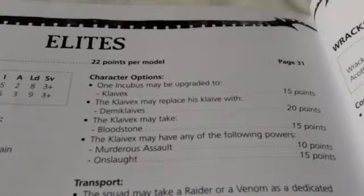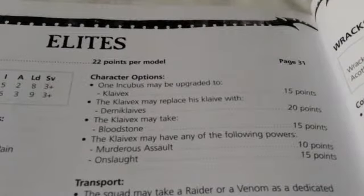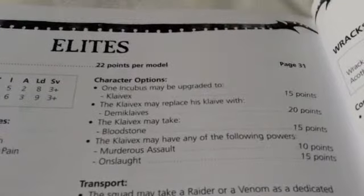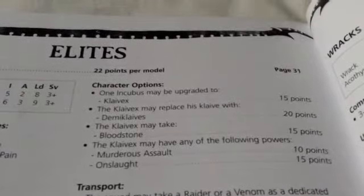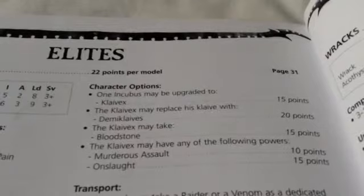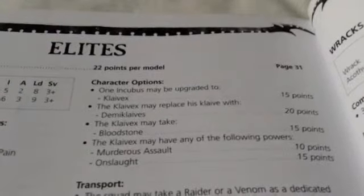He may upgrade his Clave to Demi-Claves for 20 points. These are two weapons which may be used either as a big weapon for plus 2 Strength, or as two separate weapons for plus 2 Attacks. You nominate which each round of combat. For example, in one round you may choose plus 2 Strength; the next round, when you have lots of enemies to kill, you go with plus 2 Attacks.